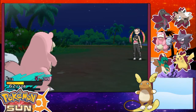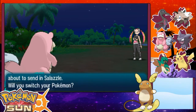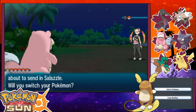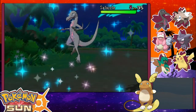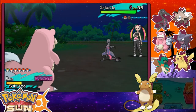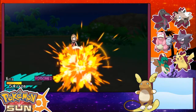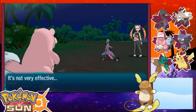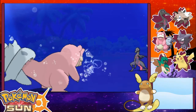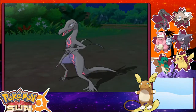Ow. Salazzle. Nope. Please one-shot the Salazzle — I think it's frail, so hopefully it will. But don't die, Nina, please don't die. And there it goes. Bye-bye.